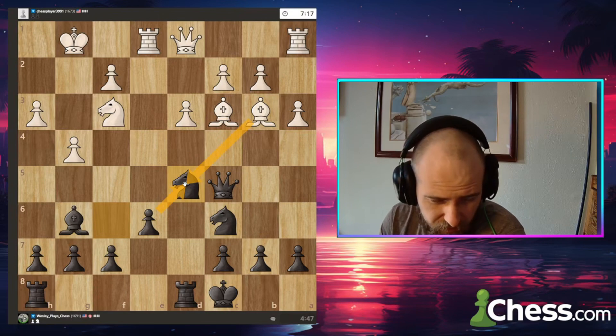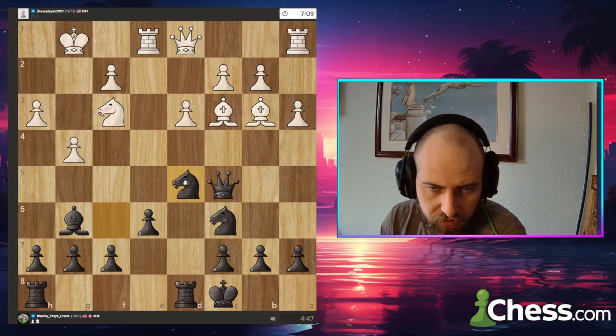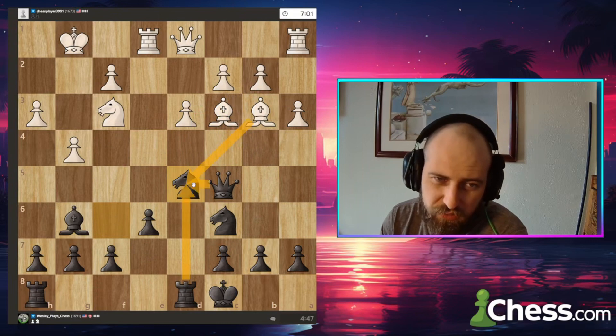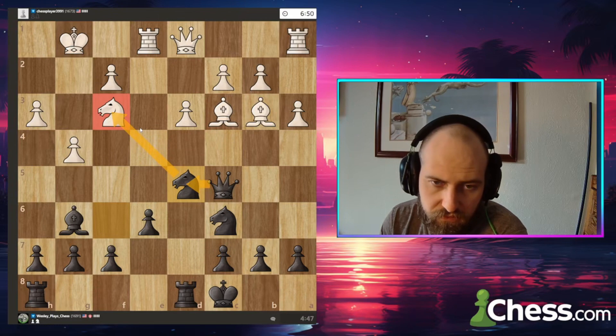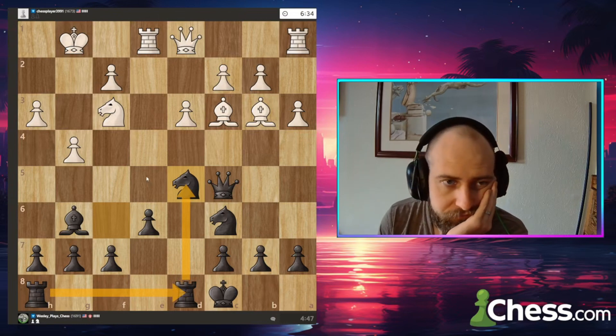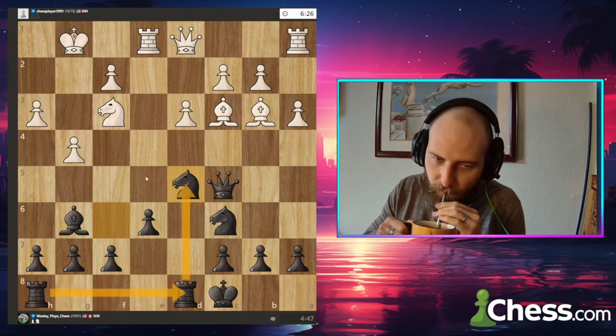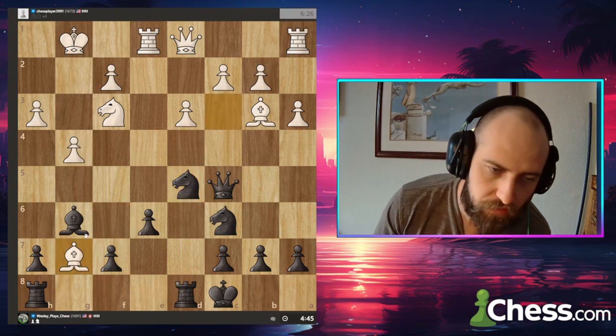Maybe I could consider taking with a pawn, but I don't think that's the best plan. I'm assuming they're going to take with the bishop, otherwise I win a pawn. So if bishop takes, rook takes — or queen takes? Queen takes hits the knight on f3. Rook takes activates my rook a little bit more, which I like. Oh wow, of course I blunder.